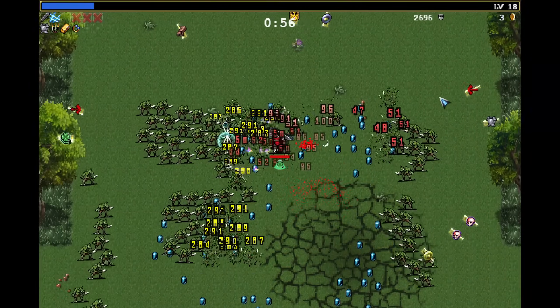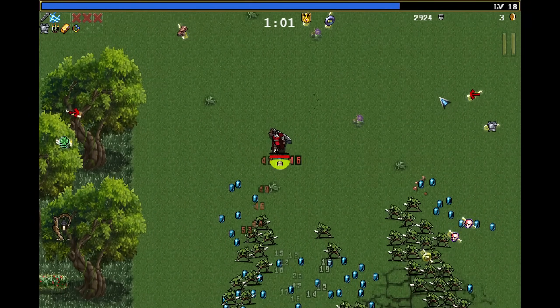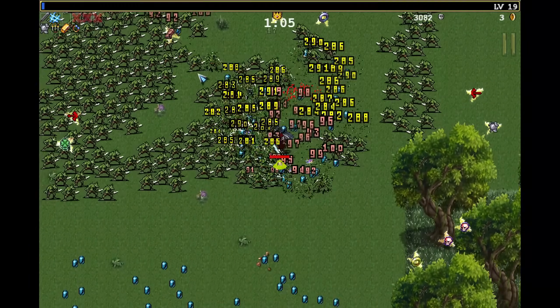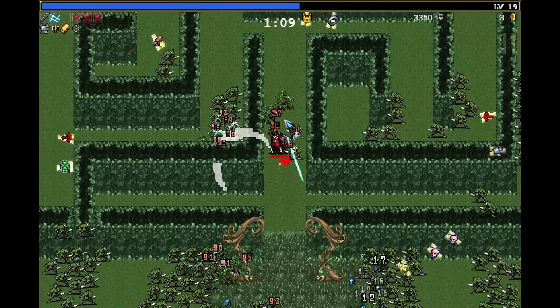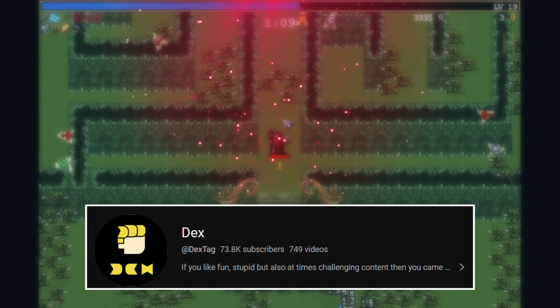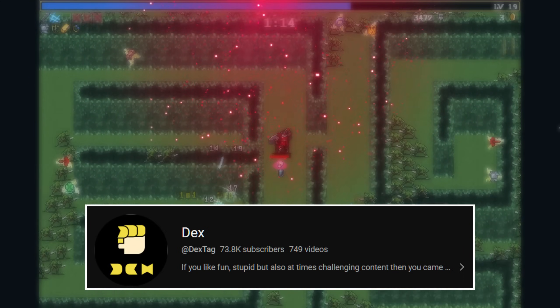We do need the stone mask and we do need the empty tome — those are the final two. We need a stone mask for the knight's edge to evolve it. Sadly it's a very bad item, but we gotta do it. So let's just run up into the maze. If you enjoy the content, don't forget to subscribe so we can hit our goal of 100,000 subscribers this year.